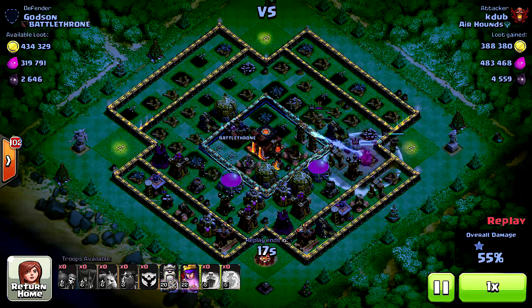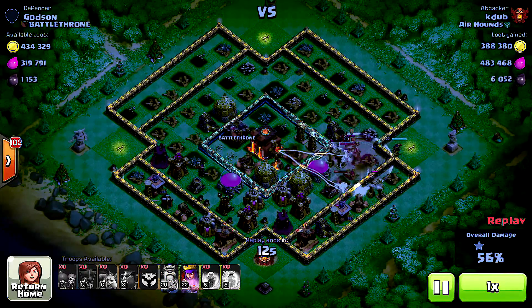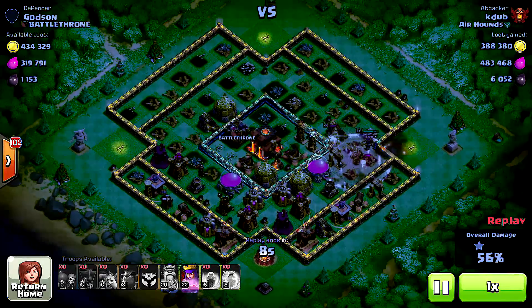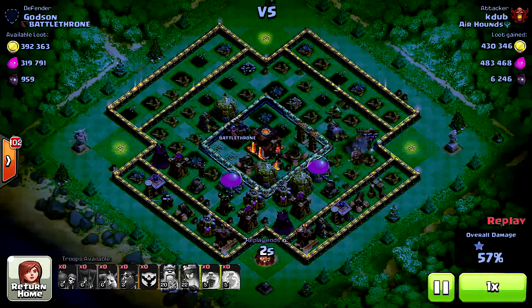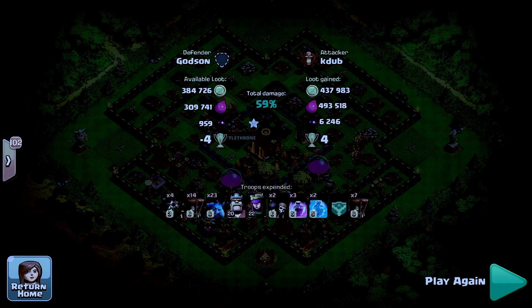Alright, they're going in — he wants that air defense. Come on king, do something! Yes, we got one! Get the queen out — whoa! Okay, she's going to get taken out. Good stuff, and that gets us only negative four.